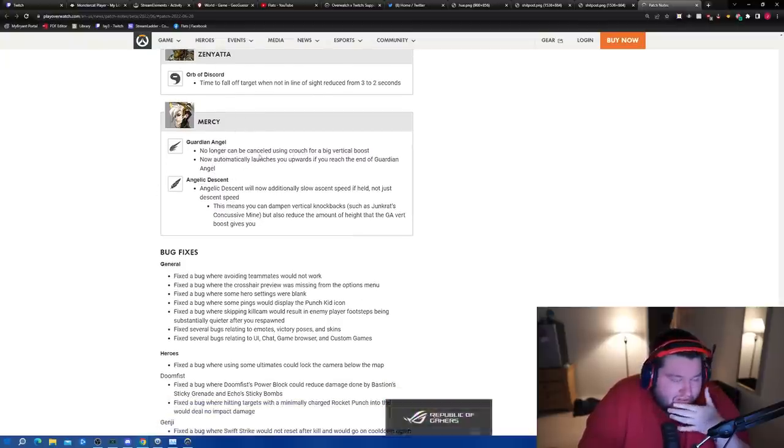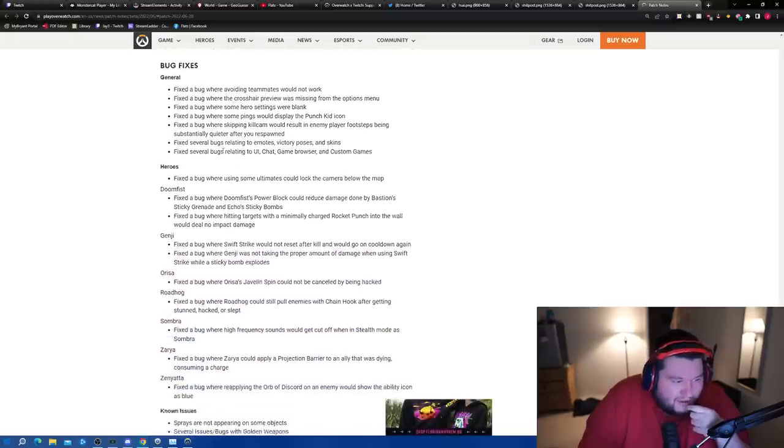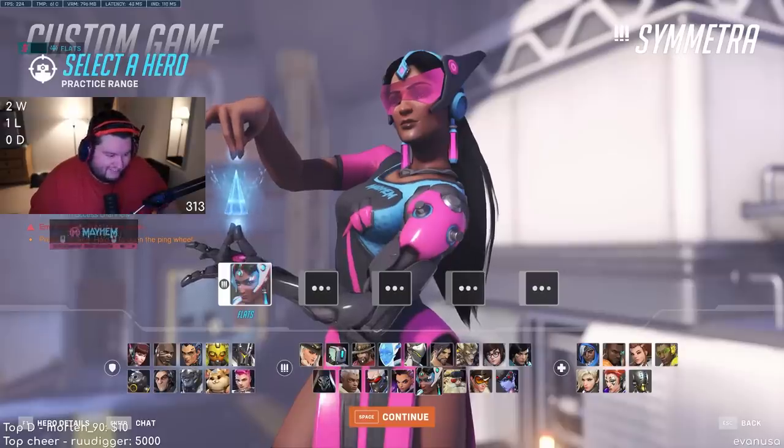Mercy's Guardian Angel now automatically launches you upward if you reach the end of the flight — so it super-jumps for you. Angelic Descent will also slow ascent speed if held, meaning you can dampen vertical knockbacks like Junkrat's concussion mine, but also reduce the height that the GA vert boost gives you. Mercy players are going to be big mad about that. Also a bunch of bug fixes.